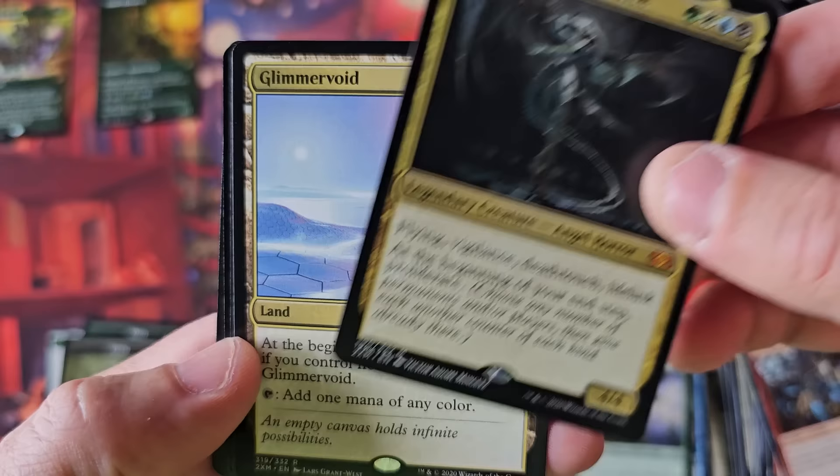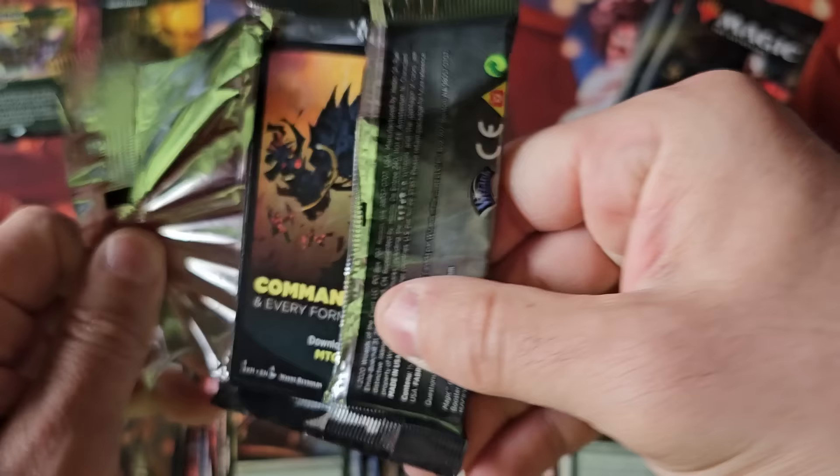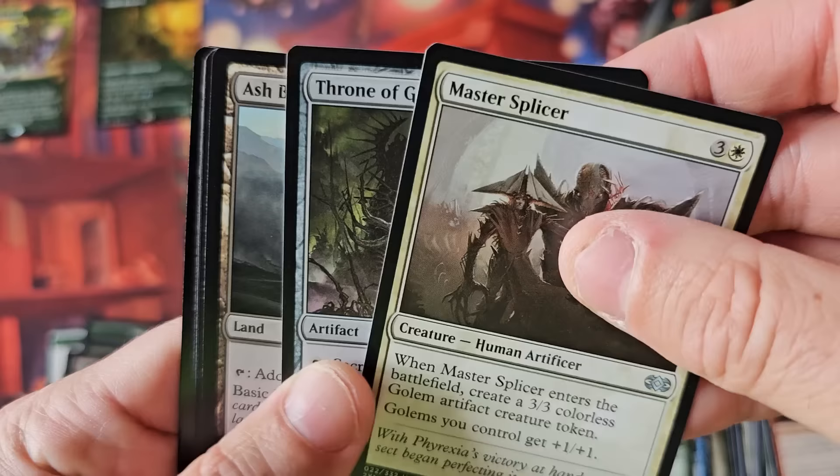That's a great mythic hit. Glimmervoid — not bad. And nothing in the foil slot. So the most important conversation: we all know how amazing this product is. What can we expect from other things? Is this a fluke? Are we going to have other Masters sets recover? Commander Legends, Boulder's Gate, Commander Masters — are any of these ever going to perform similar to this product?